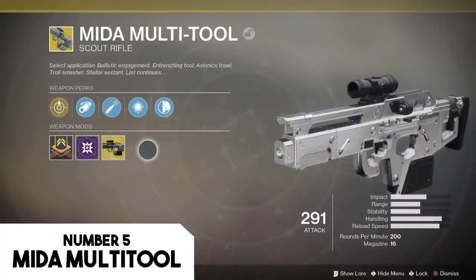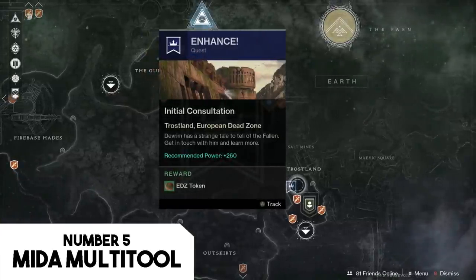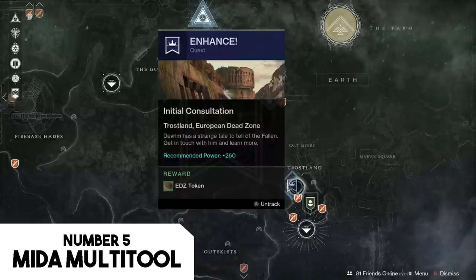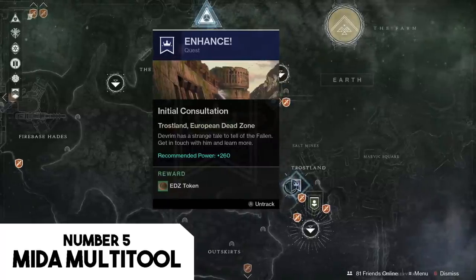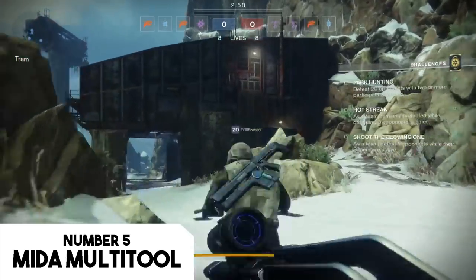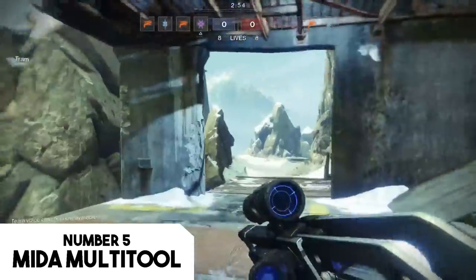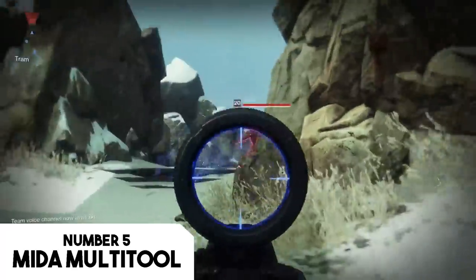The Might of Multi-tool is one of the easiest guns in the game to acquire. It requires zero RNG and can be received from the enhanced quest chain on Earth within the EDZ, which shows up after completing the campaign and reaching level 20. It is given as a reward after completing various quest phases, requiring you to dismantle five other scout rifles and get kills with certain criteria, but overall it's just a matter of grinding it out.